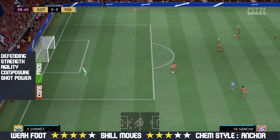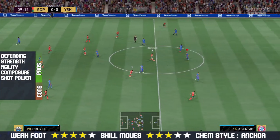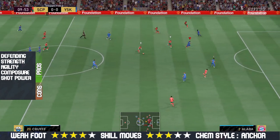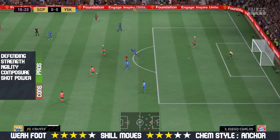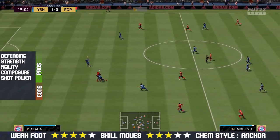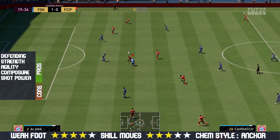Now let's move on into the bad things about the 94-rated Team of the Season David Alaba. After playing four matches with him, if I'm being honest, I didn't find any problem with him. The most important things for his center back role — his base defending and physicality — are absolutely amazing. And if you want to use him as a midfielder, as you saw from his in-game stats, everything is green. Trust me, in game he is a world-class player.